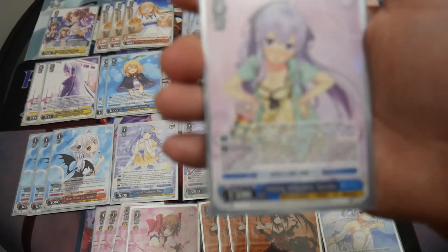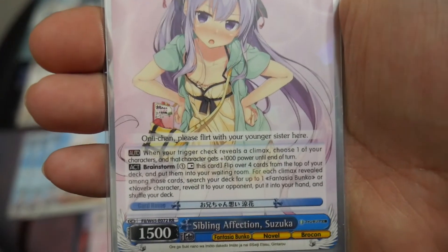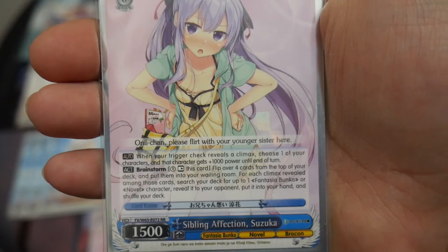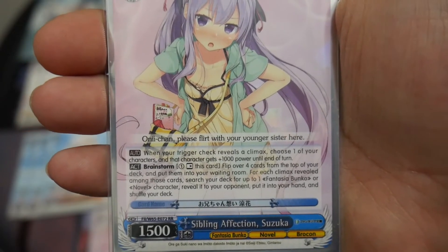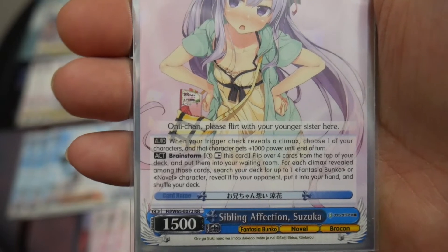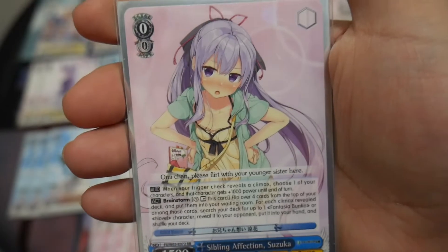I'm running one other brainstormer, Sibling Affection Suzuka. It has two abilities. The first is auto: when your trigger check reveals a climax, choose one of your characters, and that character gets plus 1000 power until end of turn. The second effect is pay one, rest this card, flip over four cards from the top of your deck, put them in the waiting room. For each climax revealed, search your deck for up to one Fantasia Bunko or novel character, reveal to your opponent, and put it in your hand. So this is a tutor brainstormer to balance out with the salvage brainstormer.